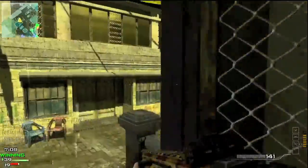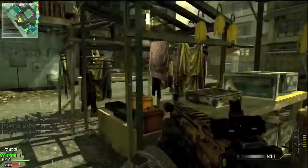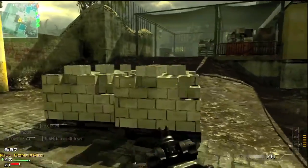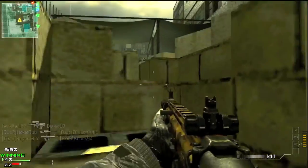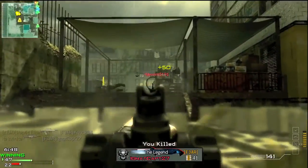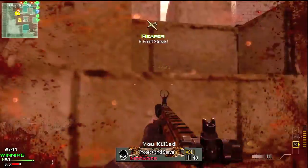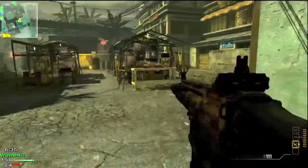Starting with the P90 versus the MP7 — the PP90 is kind of its own entity so I'll talk about that at the end. The P90 holding 50 rounds is 10 more than the MP7's 40, which definitely means something and adds a lot of value to the gun. 10 bullets is definitely noticeable when bullets are coming out so fast, so that definitely gives the P90 an edge in that area.